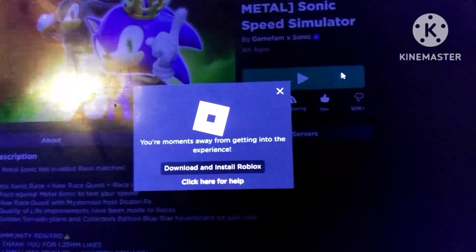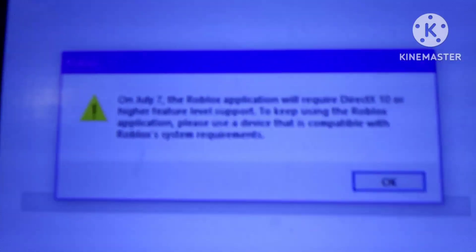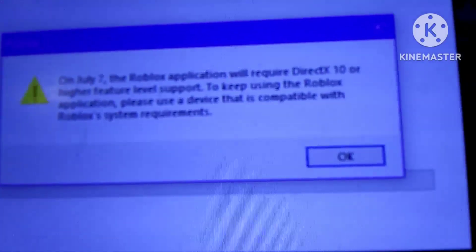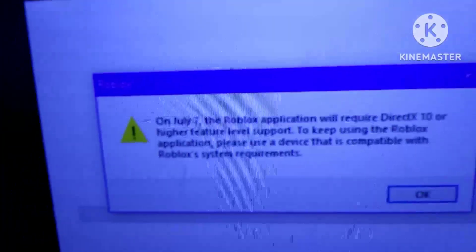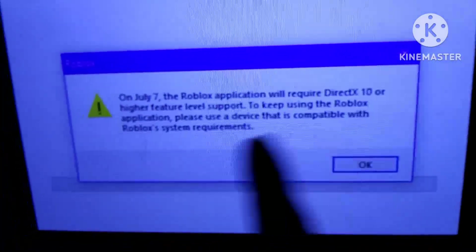Alright, there we go. As you see here, Roblox is now loading. It should at least show it. I know you're gonna be asking, do you play this at the library? Well, basically, no — I don't play it at my library. Alright, so let's see here. It says on July 7th, the Roblox application will require DirectX 10 or higher feature level support to keep using the Roblox application. Use a device that is compatible with Roblox system requirements. Alright, so now we're just gonna hit OK.